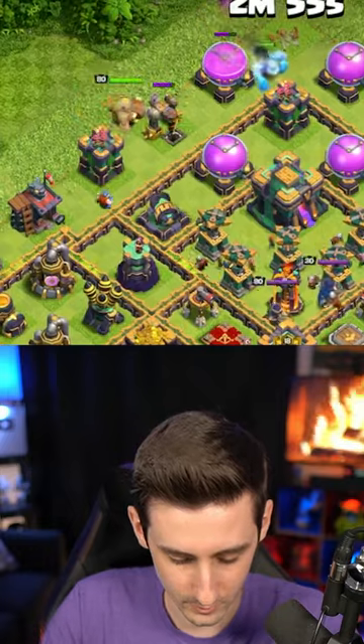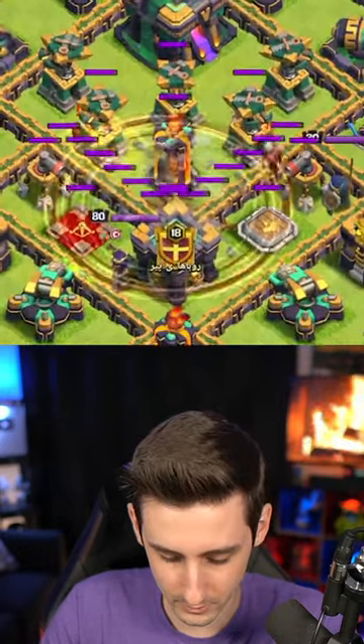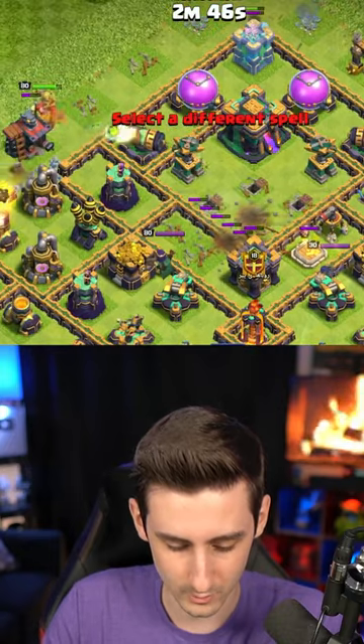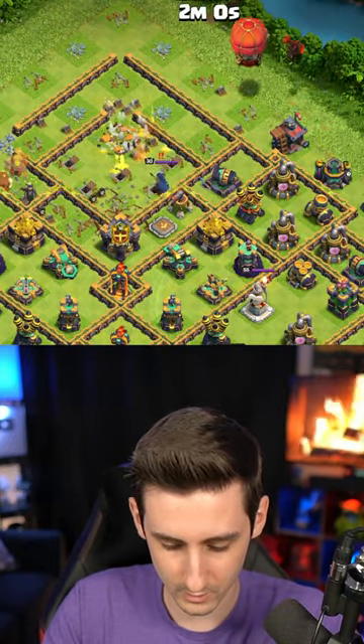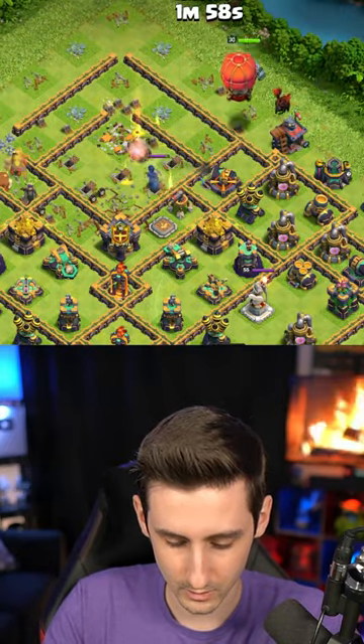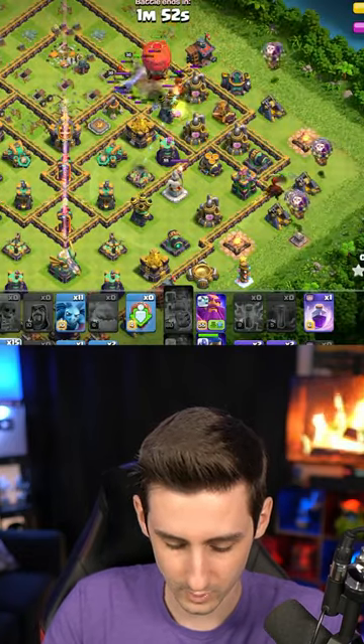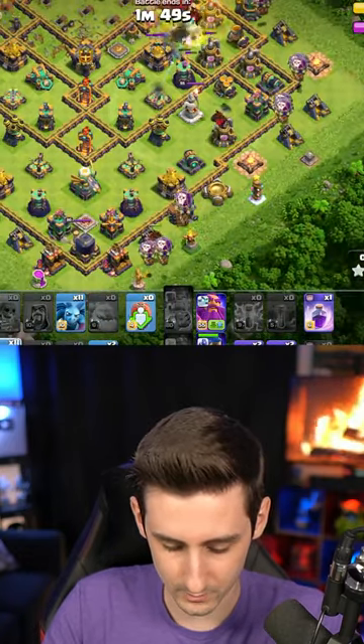King right through here, see lightning through here, and we go one, two, three. Okay, looks like we won't be able to damage the queen or stone slammer here with the hound and a royal champ. Then we go with a lava hound here, four balloons, lava hound at the bottom, wizards.